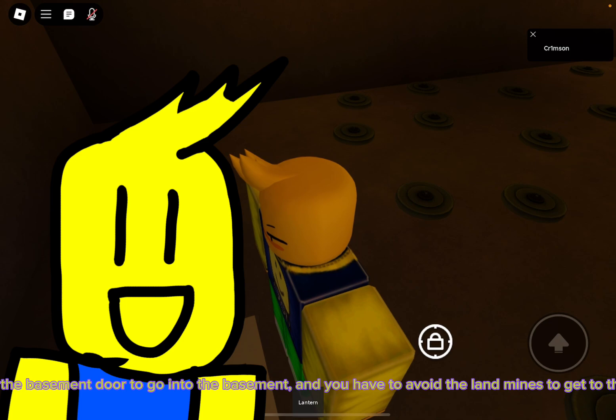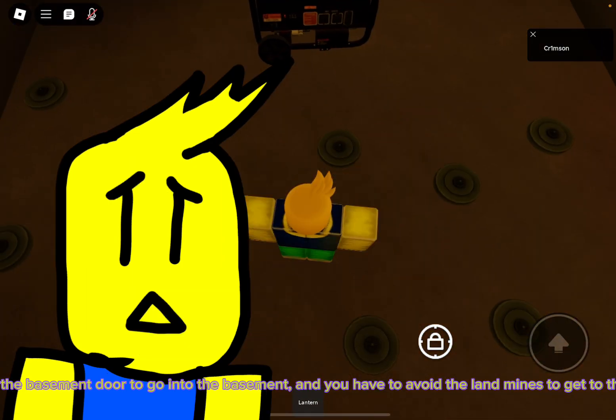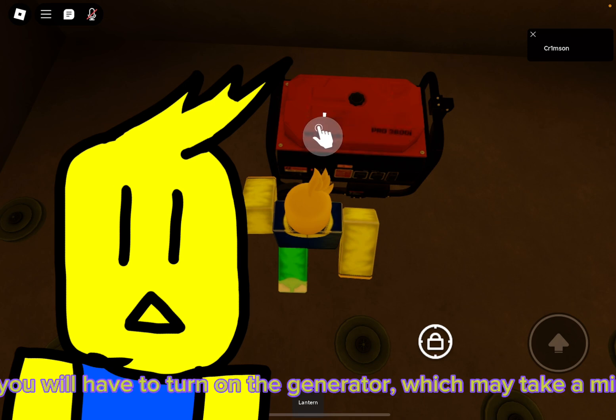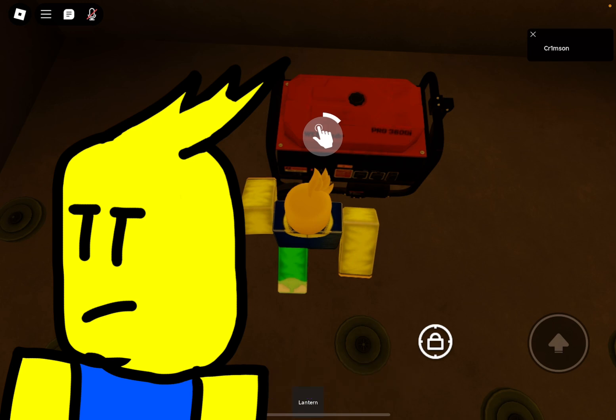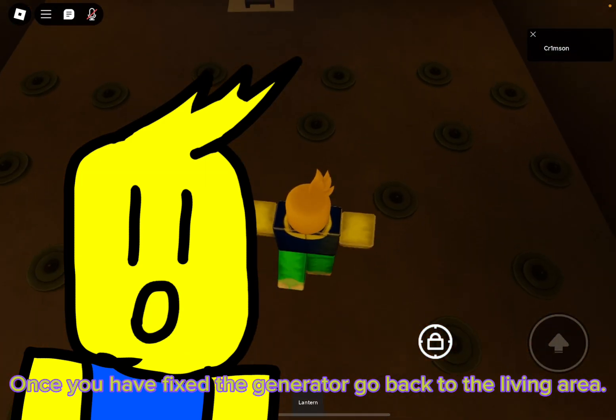Then click on the basement door to go into the basement. You have to avoid the landmines to get to the generator, then turn on the generator, which may take a minute. Once you've fixed the generator, go back to the living area.